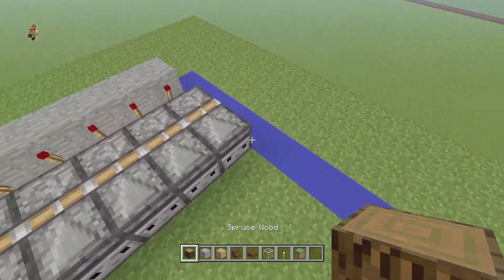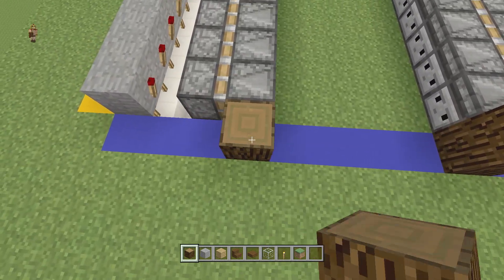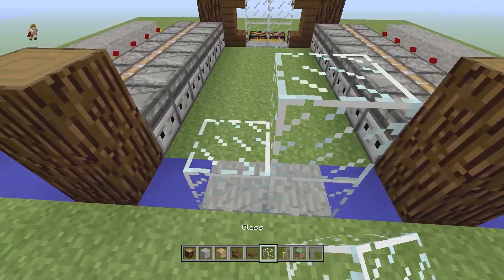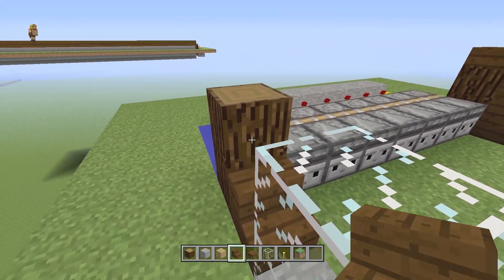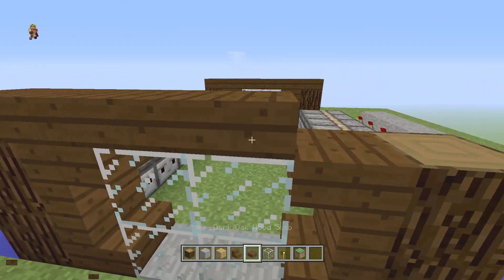Replicate the same thing in the back — add your two blocks. You can use spruce wood or any block of your choice. Really decorate this and put your own style to it. I want this to not only function well but look just as good as it works.